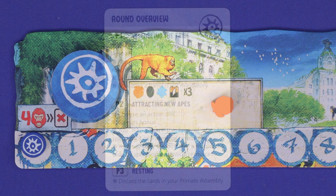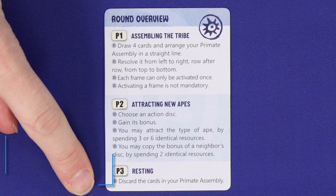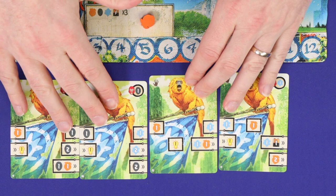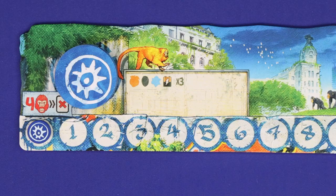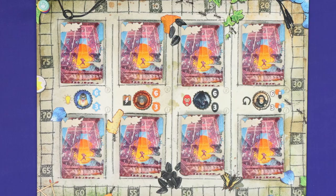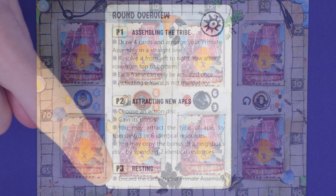After Us is played in rounds, and each round is played in three simultaneous phases with no turn order. The phases are: assembling the tribe, during which you'll draw and lay out four ape cards; attracting new apes, during which you'll choose a token for a bonus and recruit an ape; and third, resting, where you'll reset for the next round.